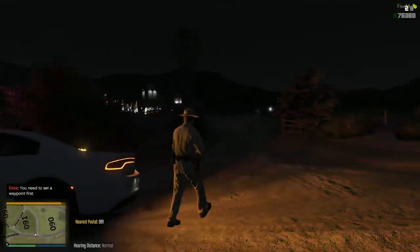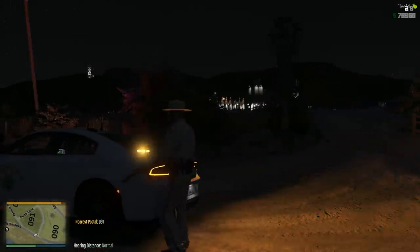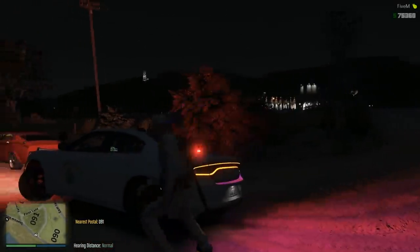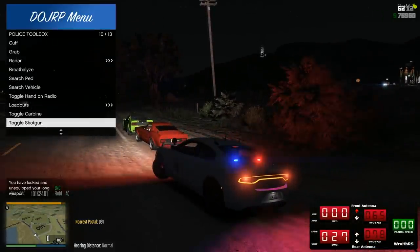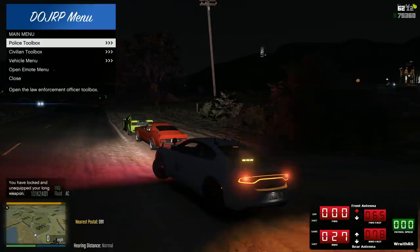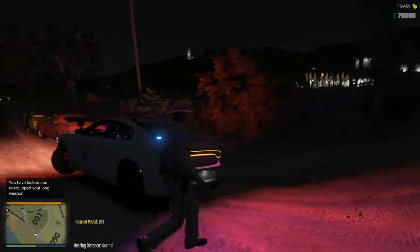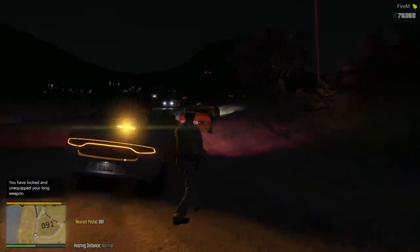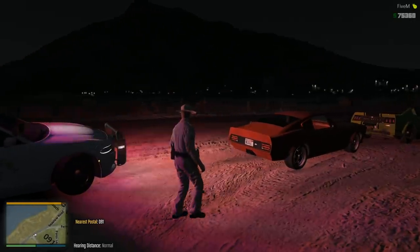Why do I have a shotgun? I'll probably keep giving it to me unless I disable it through the trainer. With that loadout thing, it gives me a shotgun for whatever reason. I think these guys are going to be chill — they were going 65 miles per hour. I don't know what the other guy was doing.